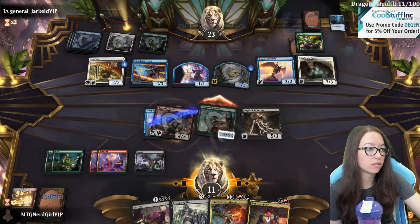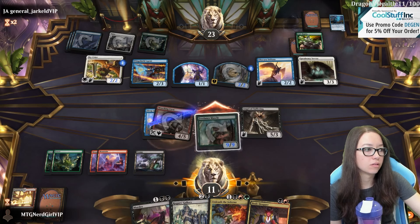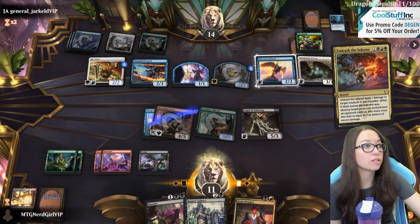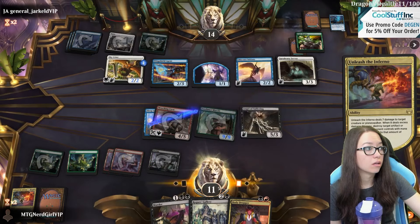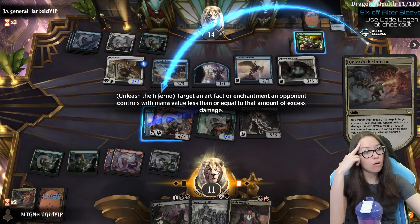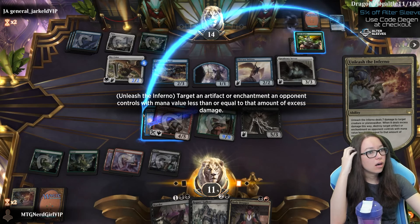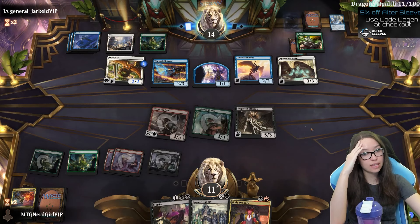Let's attack with this and see what happens. I am going to - they have so much flying. I'm gonna kill this. I could kill this - oh, that would have been - I should have done that last turn. Well, that's pretty spicy actually. I don't care that much about the 1-1. I'm thinking I will trade with the Angel of Suffering now. I'm hoping they only attack with one or two flyers.